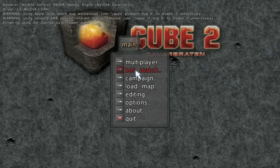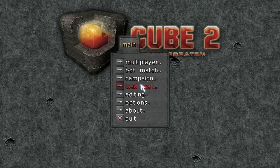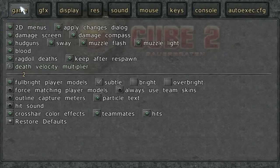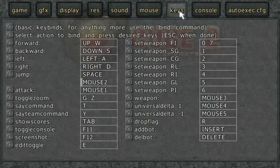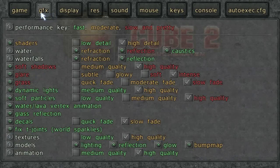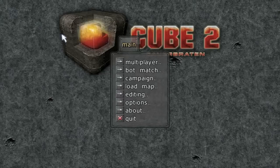It's got multiplayer, bot matches, campaign, load map — which I assume is just loading it for a bot match or campaign — editing, and the options. In the options it's got loads and loads of things you can change, like resolution, graphics, everything like that.